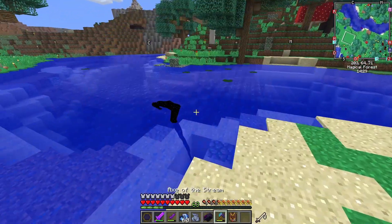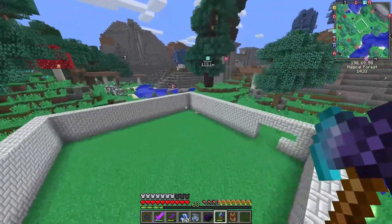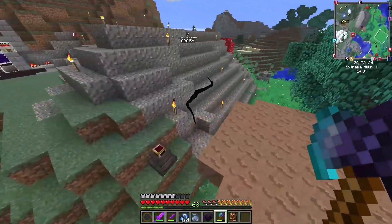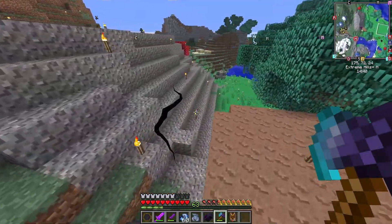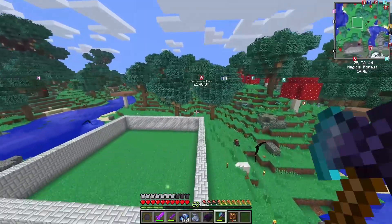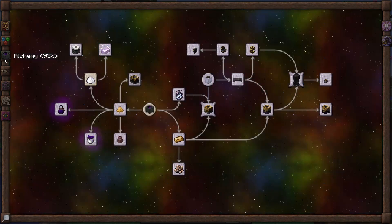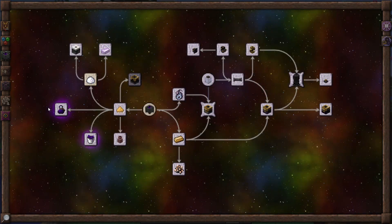Once these things all dissipate and disappear, I'll try to get into finding these primordial pearls — maybe in the next episode. We'll try to get a couple so we can do our crafting. We can get the Essentia Smeltery — get that one going.